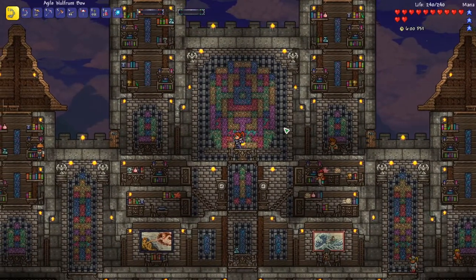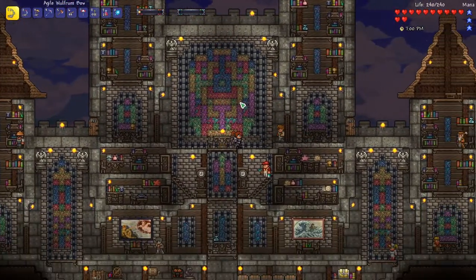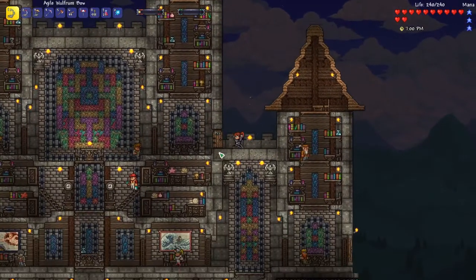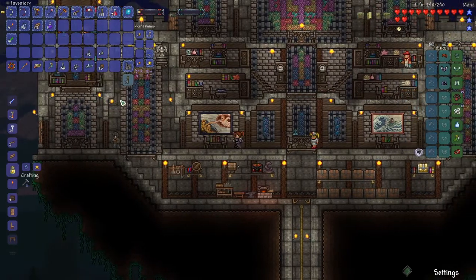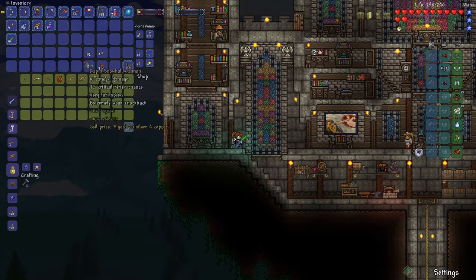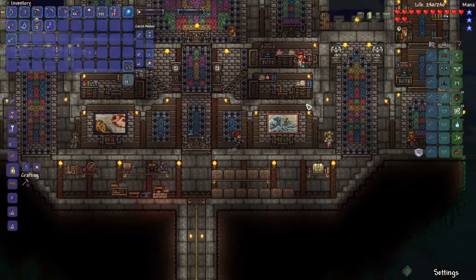Welcome back, this is Rito here with another Anna the Archer let's play Calamity on Revengeance. We're in our base — we've come back from the desert, we finally have our double jump and Hermes boots. To start things off I wanted to sell some items I don't need. We had four gold initially and we almost got ten gold just from selling junk we don't need and can't use in this playthrough.